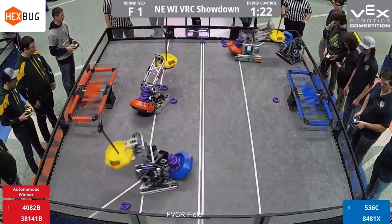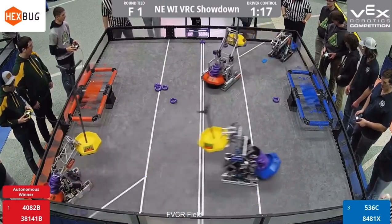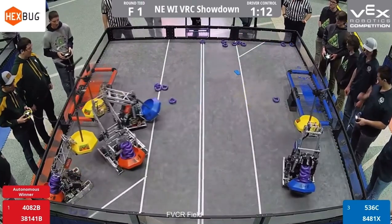They've got a red goal in the back with yellow in the front — same for their partner — both attempting to do rings and both attempting to stop Five-thirty-sixty from grabbing that blue goal. However, Five-thirty-sixty does end up getting it in the back. All they need to do now is get yellows out of the red alliance robots.